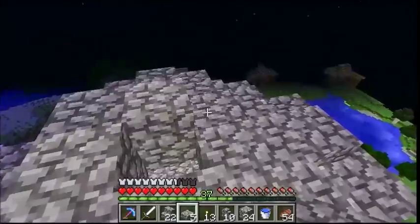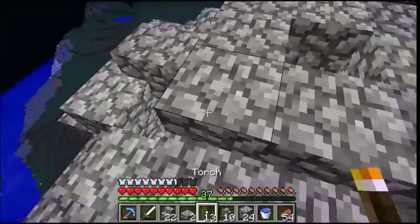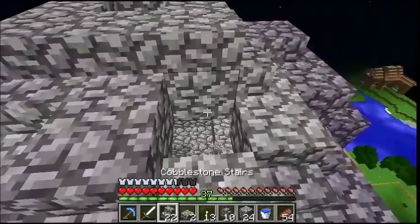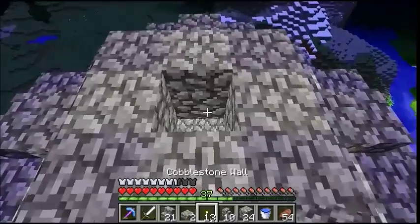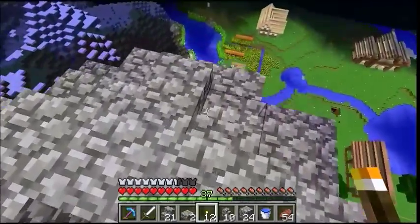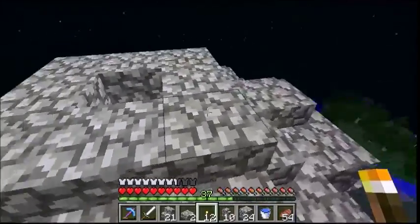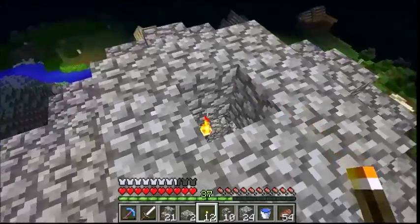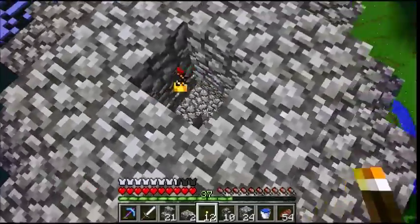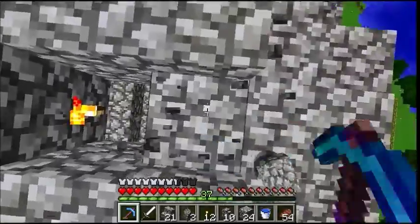On each side of these is going to be stairs, and the middle is going to be solid. Half slabs all the way around this little ring. All of this should have non-spawnable blocks, or close enough to the torch that it's too bright for mobs to spawn. I'm going to go down now and work on the outside.